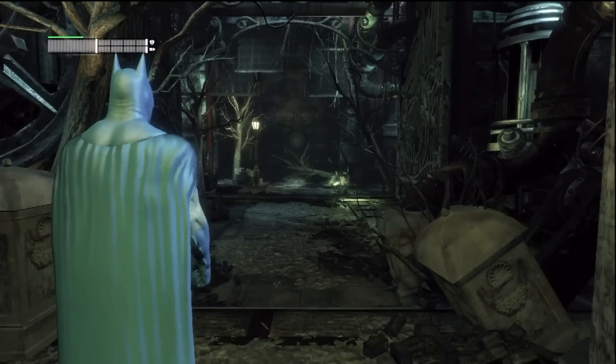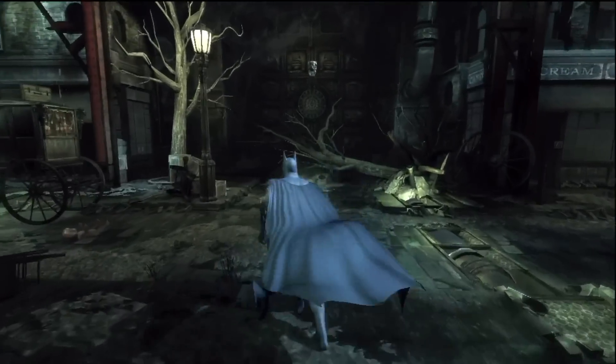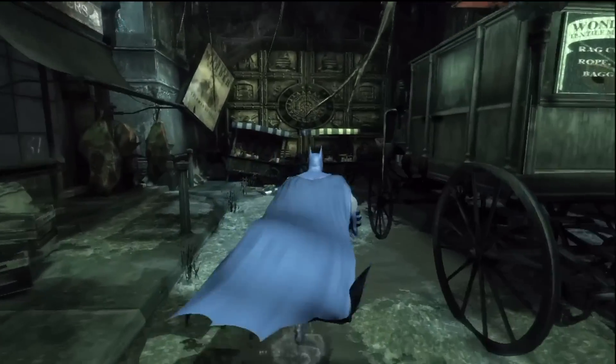Exiting through the door right behind you, you're going to head out and go to the left. You're going to find a Solomon Grundy wanted poster and you're going to scan that.